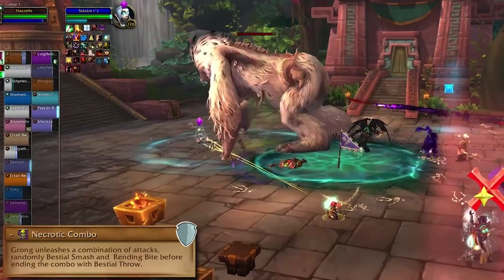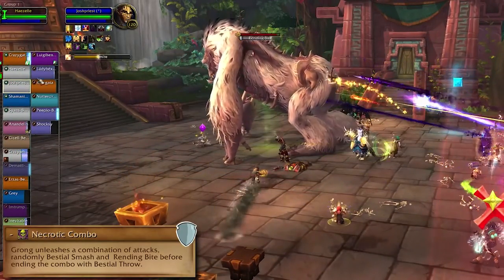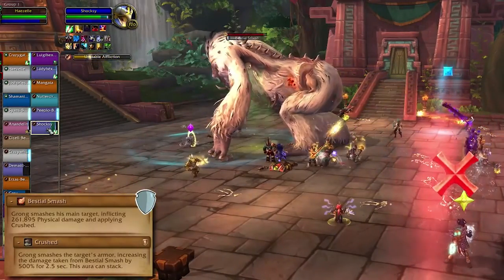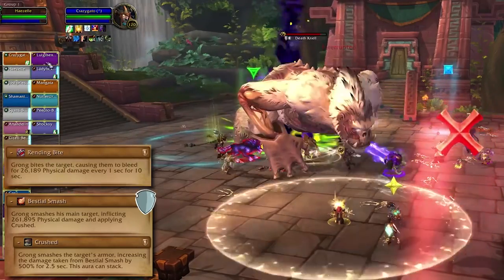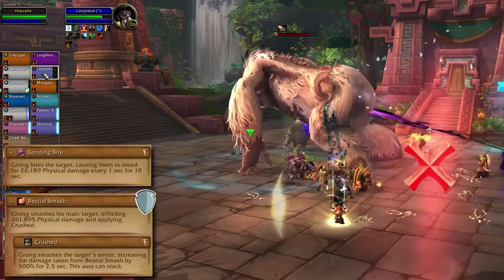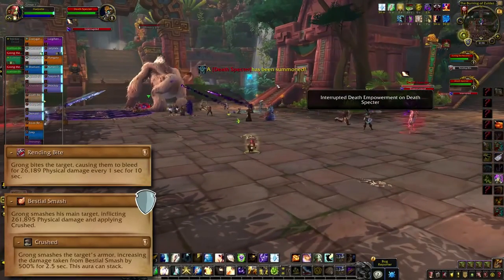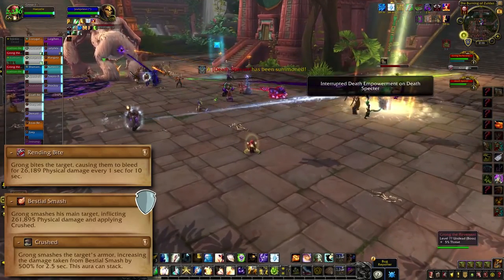For the tanks, he has a special and somewhat scary combo. He'll do three attacks in a row, each randomly chosen to be either a Bestial Smash or a Rending Bite. The Smash is straight damage that makes future smashes hurt five times more, and the Bite is a heavy bleed. What you want to do is tank swap mid-combo as soon as he's about to repeat an attack — trying to avoid having any one tank take two smashes or two bites. If you get unlucky enough to see three of the same moves in a row, just use some big cooldowns and pray it's not three smashes.